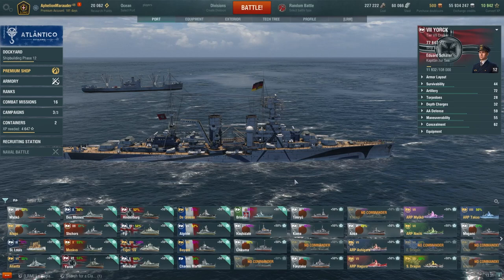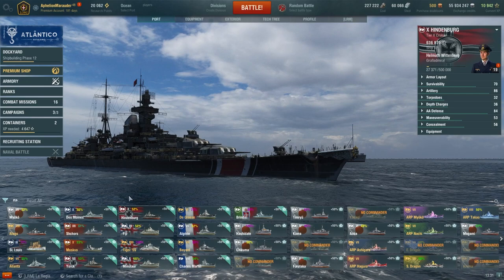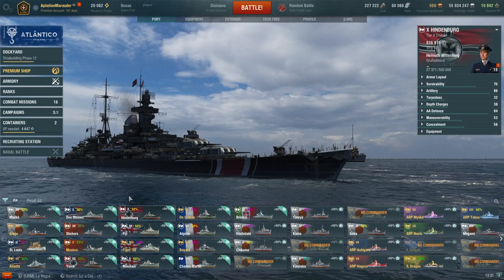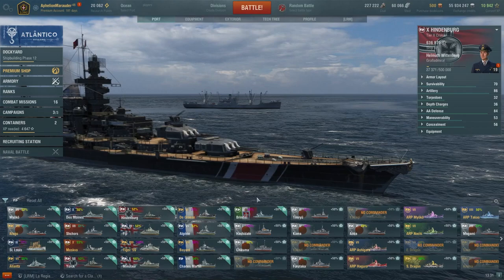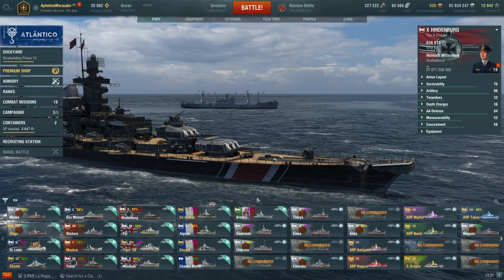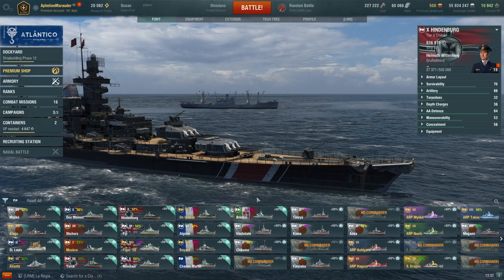Hindenburg is a phenomenal kiting cruiser — good HE, good AP, a bigger York essentially. I love the bow armor on it because the bow is so thin and skinny that shells just miss when you're bow-on. It earns the nickname 'Battleship Hindenburg' because when built certain ways it can tank a significant amount of damage. I love playing it — a great friend in my clan is also a Hindenburg fanatic. It's very usable in clan wars and very good in random battles as well.